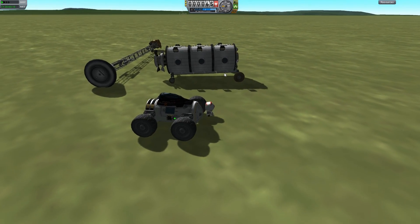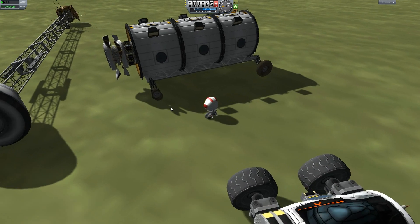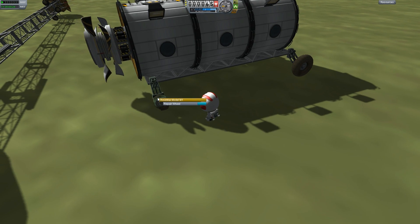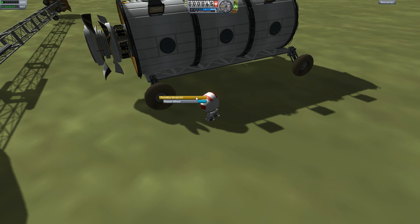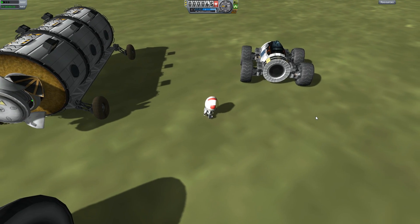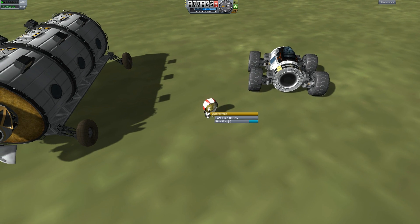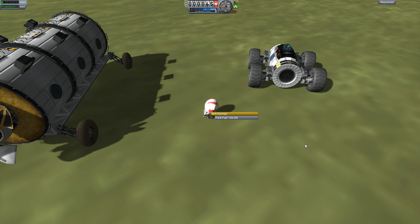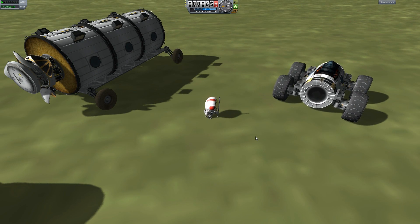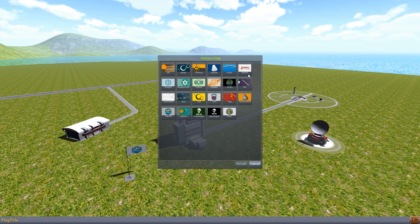When your Kerbal is on EVA near a damaged wheel or damaged part, you can right-click on it to repair that wheel or part. You can do the same thing with parachutes — right-click the parachute and it repacks it. And to plant a flag, right-click your Kerbal and choose to plant your flag. You can select your flag design from the main menu before you launch.